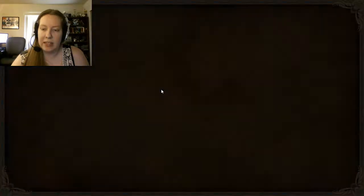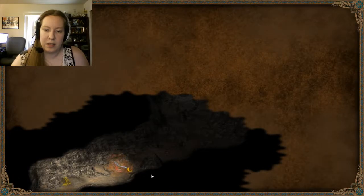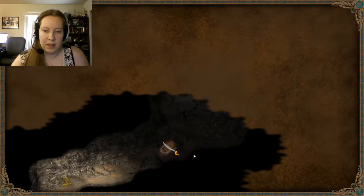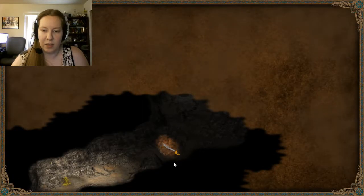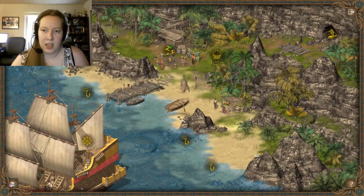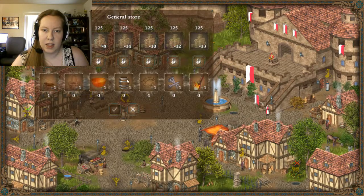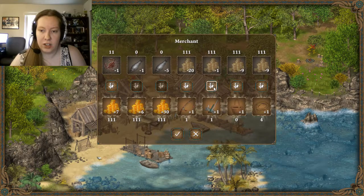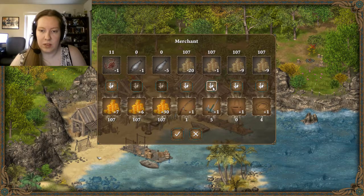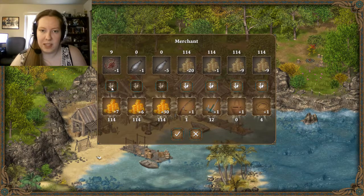Alright, we can now get into the cave. We can't really see particularly well in here. We need light, so let's go find a torch. We should also start fishing more because we haven't fished very much. There are achievements for catching a lot of fish, so I'm just going to buy a bunch of these. Oh, we can sell these crabs.